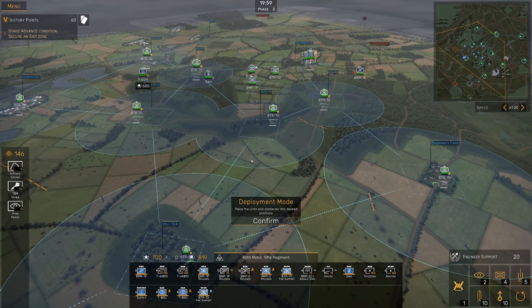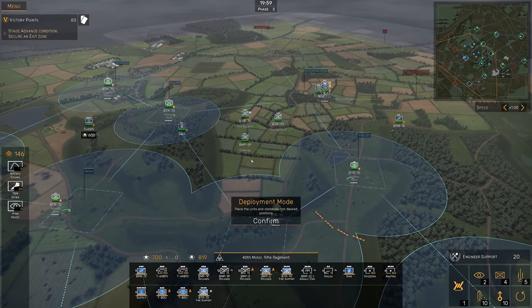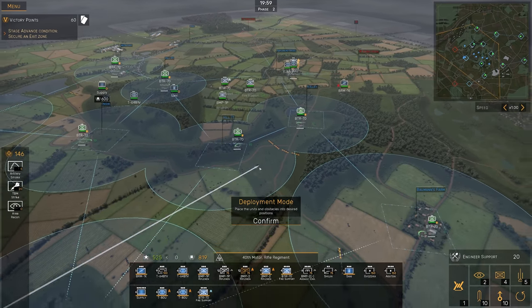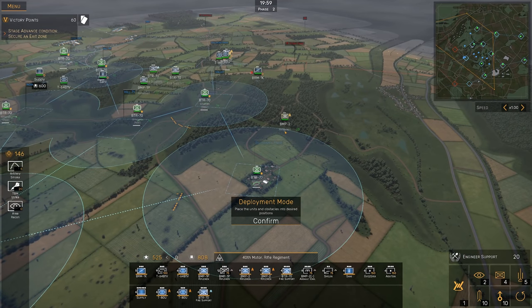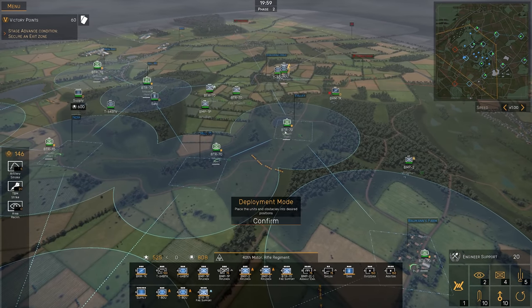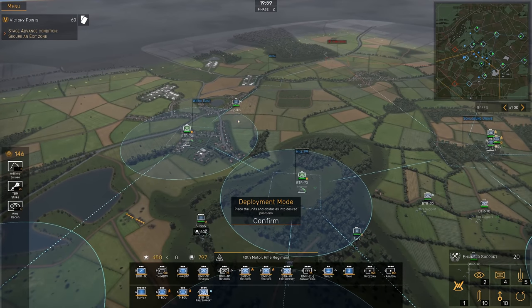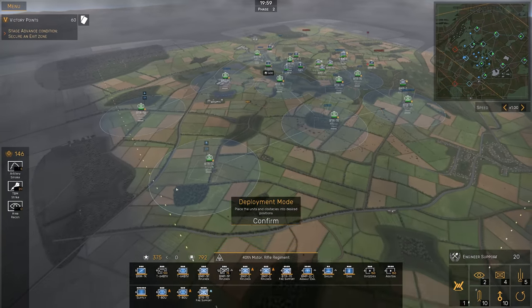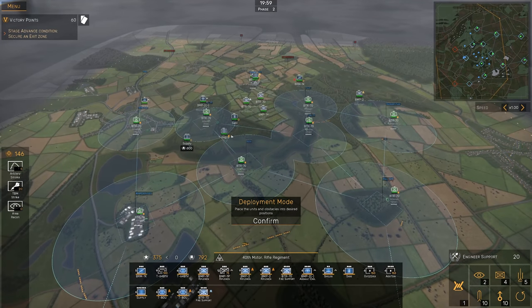Now, for this battle specifically, I can actually deploy units inside the circles surrounding the objectives I've already captured. This means pushing hard and not necessarily completing all objectives in the first run allows you to use those circles as aggressive forward stepping stones — whereas originally you had to start relatively further away. You can now aggressively set your defenses up from much closer positions.